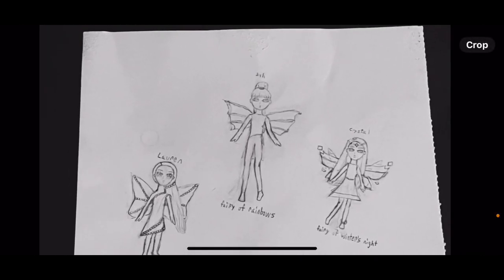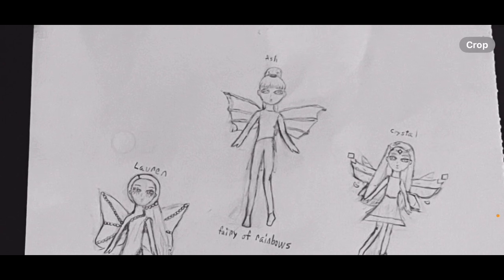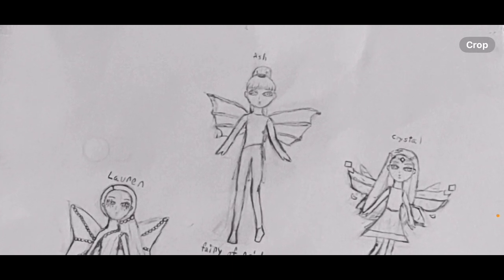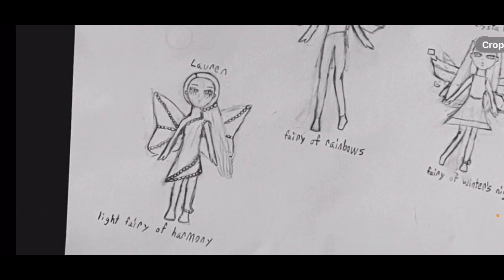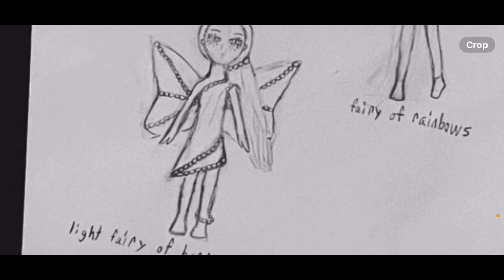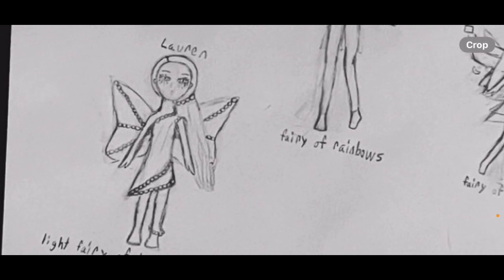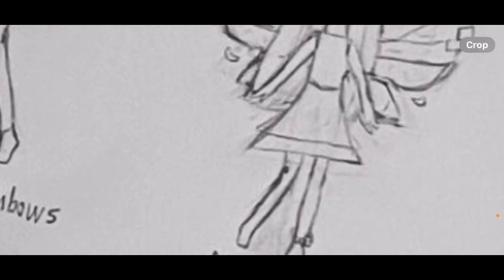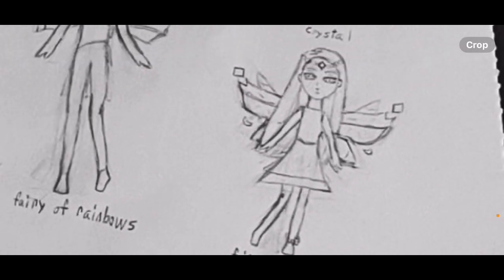Next up is Sirenix. This is Ashley — her design is pretty simple, just with some thin detail pearls on the back of her outfit. Lauren is strung up with pearls. And this is Crystal — I wanted her skirt to look like an ice glacier.